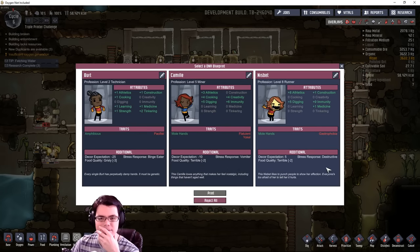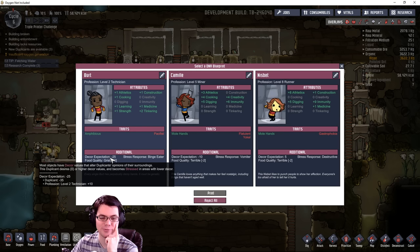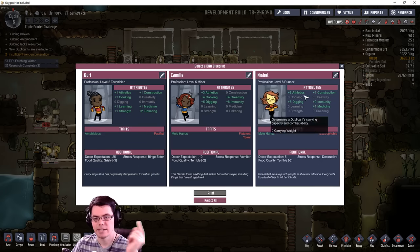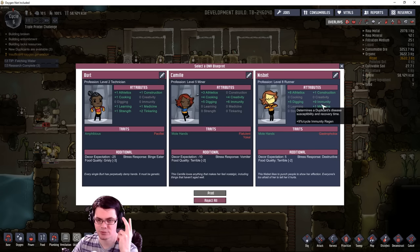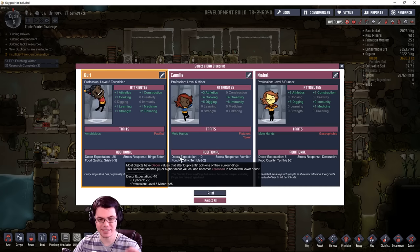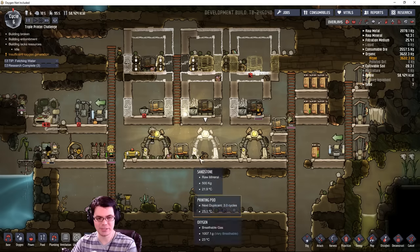I only get to choose one. Burt is back with a new bag of tricks — core expectation negative 25, doesn't like good food just terrible stuff, and he is a binge eater. That's pretty well-rounded traits though, plus strength. There's also a nice one here with high digging and high immunity. Camille has the same sort of traits except flatulent. I'm going to go with Burt — he seems like the best well-rounder right now.